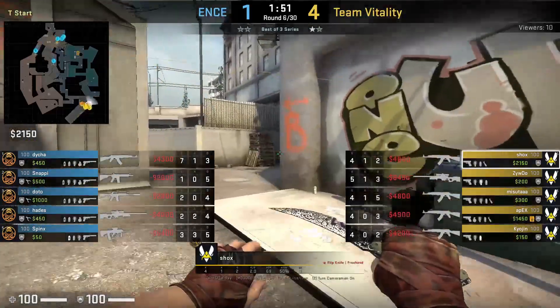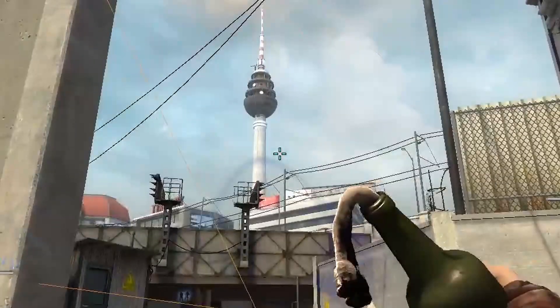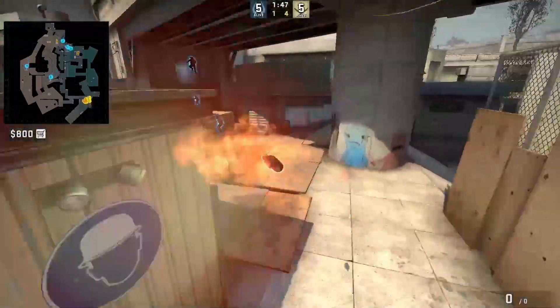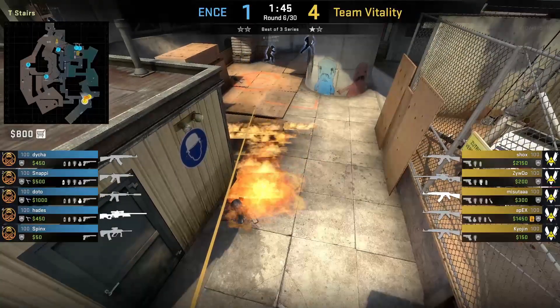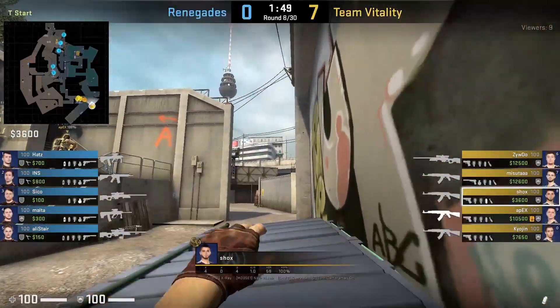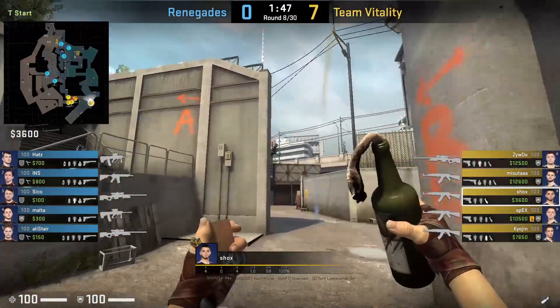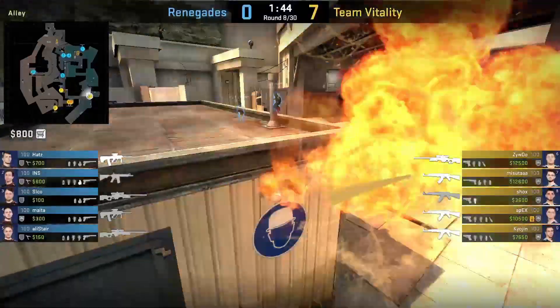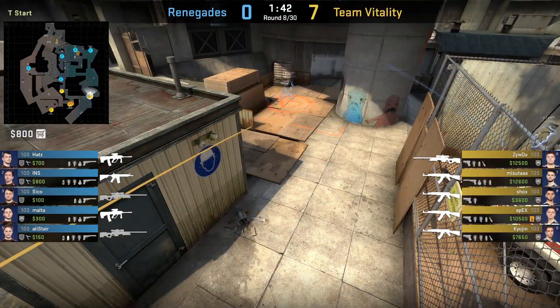Another way Shox throws this molly is by run throwing it. He starts off next to the wall where the B is, aims here, runs 2-3 steps, and left-click throws. This molly works on both 64 and 128 tick servers, though it is much harder and more inconsistent. Shox will throw this molly when Vitaly goes for the 4-player boost. Shox misses the run-throw molly here — he prefers the jump throw molly which is more consistent.